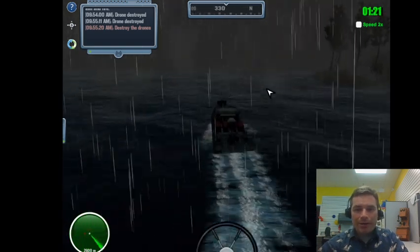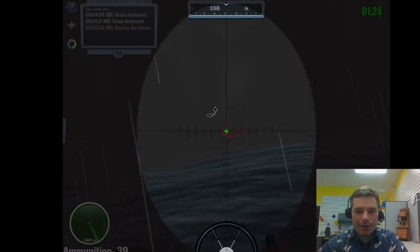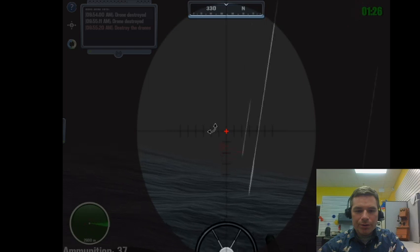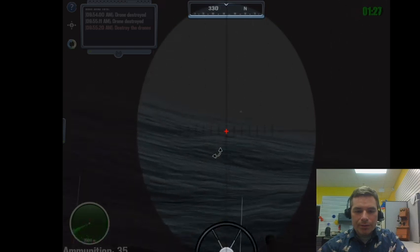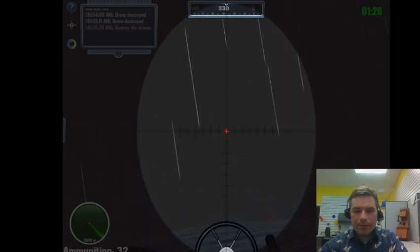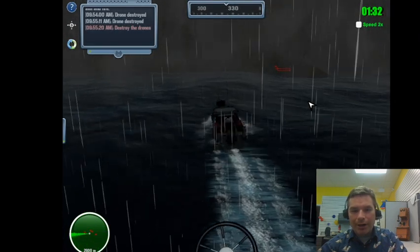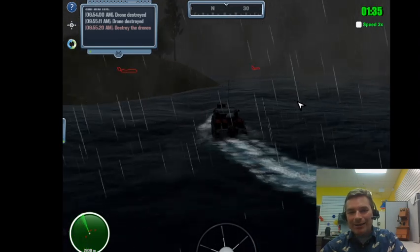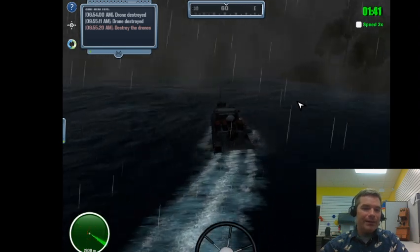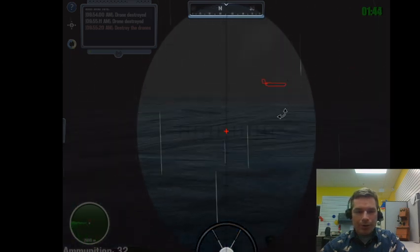This is a pretty nerve-racking spot with lots of trees around. I'm trying to aim while keeping ocean water between me and targets. Hard turn right to avoid an island - sometimes having speed is an advantage because without speed there's less force on the rudder blade and you can't turn as well.